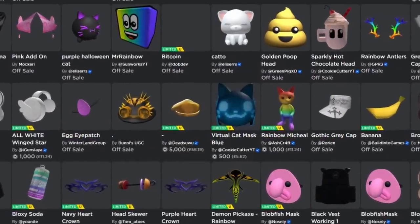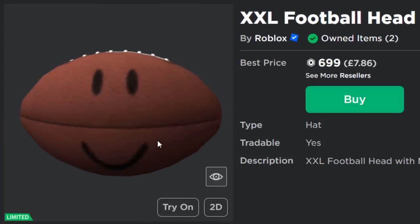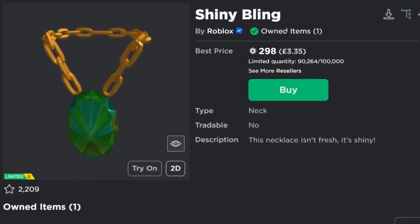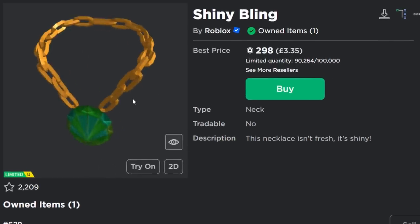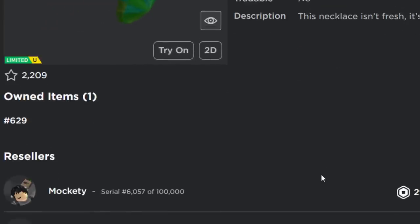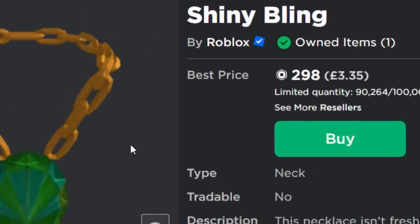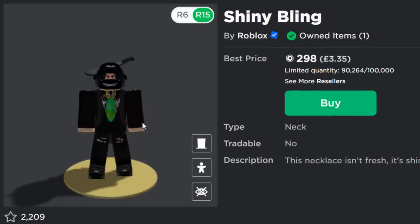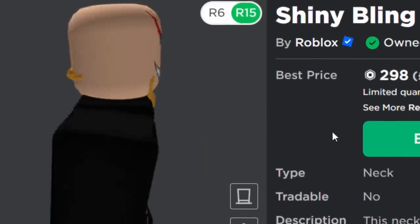Even though some of the UGC limiteds look very cool, they might be a little bit difficult to sell. If you were planning on getting Robux from some of the UGC limiteds, I'd only buy them if you think they look cool. 300 Robux for something that used to cost 1000 - what a disaster. Also only 10,000 of these sold, so to be fair it was way too expensive anyway. I just remembered this item's not even positioned correctly on the avatar, which is terrible - no wonder why nobody wants it.